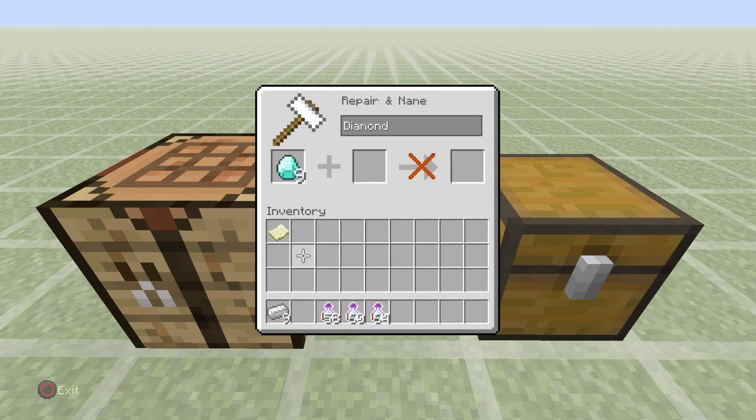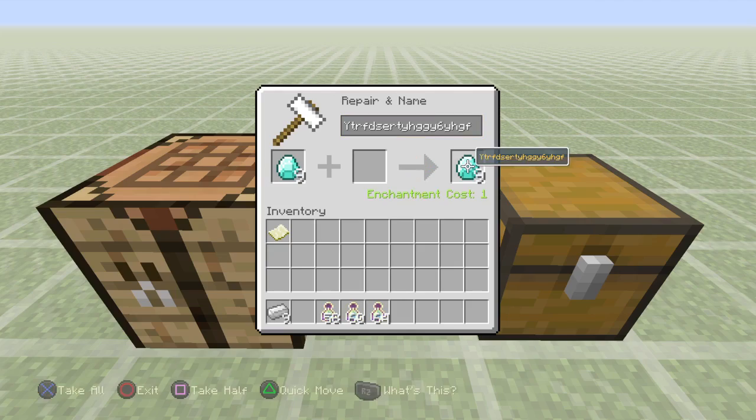What you want to do is go into the anvil and rename the diamonds — just anything, you don't need them to say 'diamonds', you just want to rename them. Then click done, pretty much.